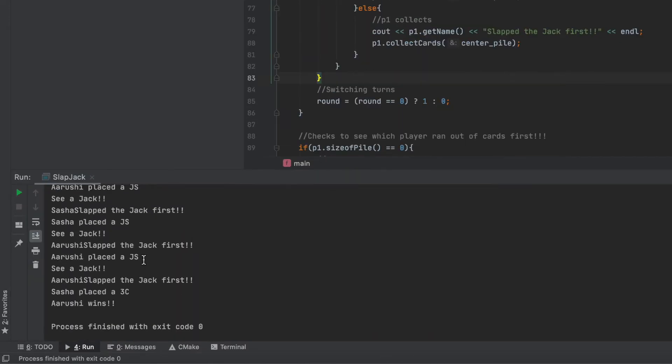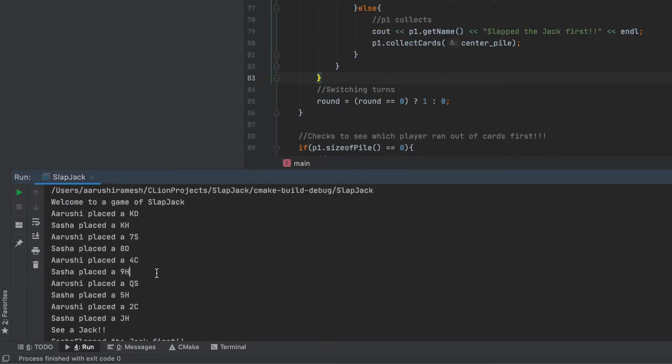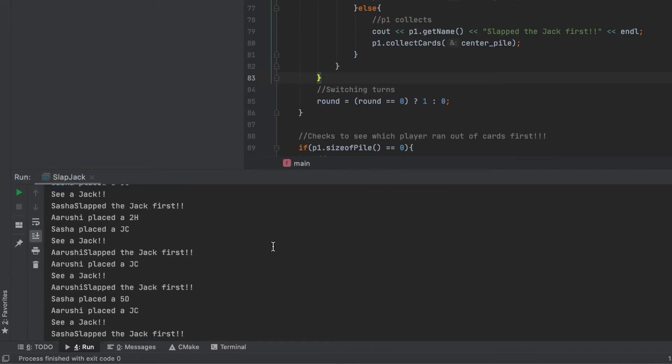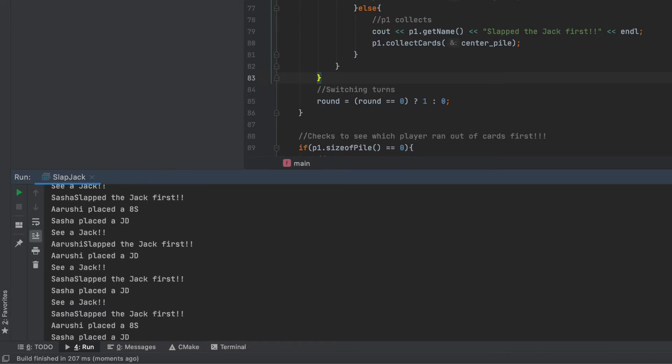Hello everyone, so today we're going to be designing a very fun game of Slapjack, the card game, and I'm going to be doing it in C++. So this is how it looks like, it's a very simple implementation, you can see who wins, and let's get started.